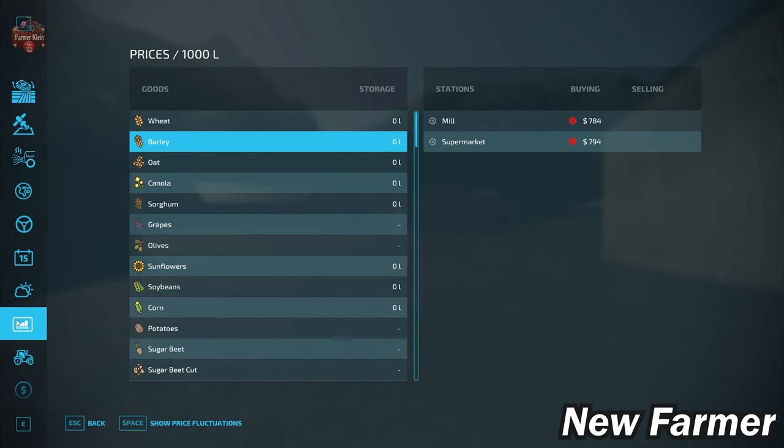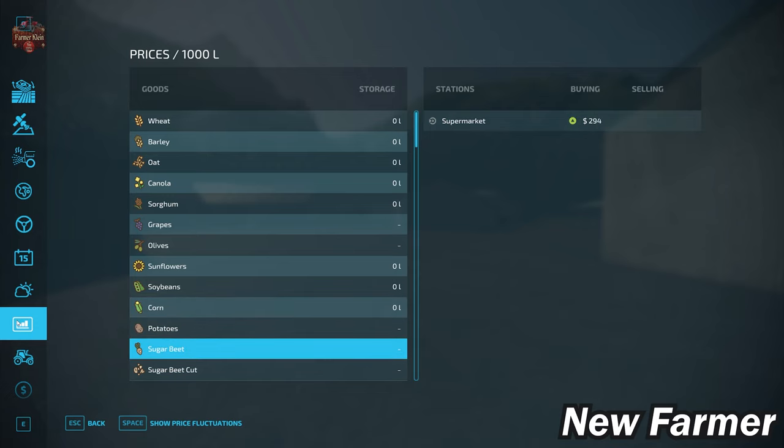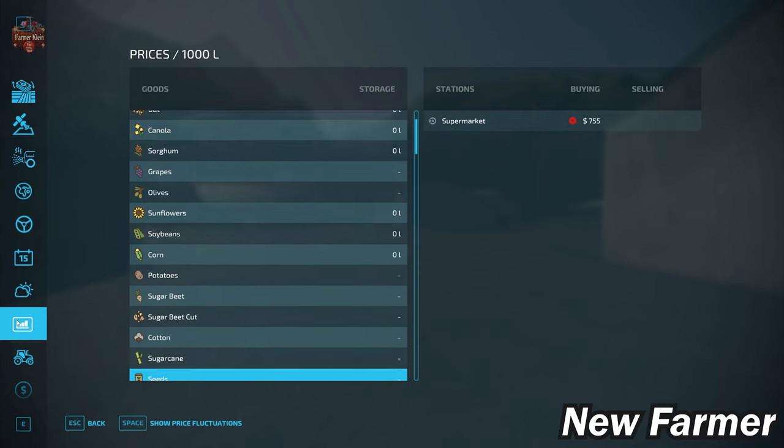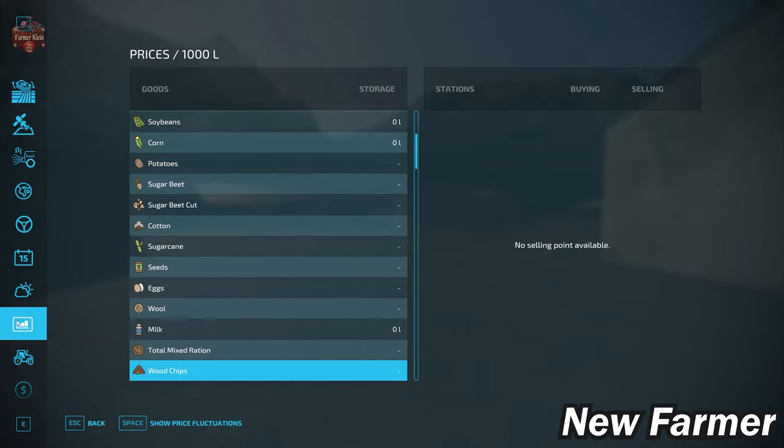Looking at our prices screen, we do have the ability to sell all base game crops available in FS22, as well as eggs, wool, milk, silage, hay, straw, and grass. One thing to note: we do not have the ability to sell wood chips.